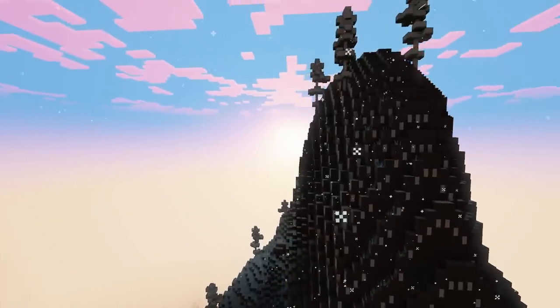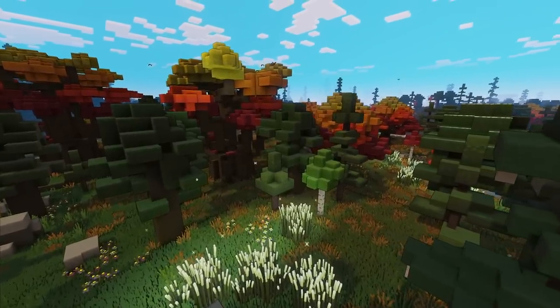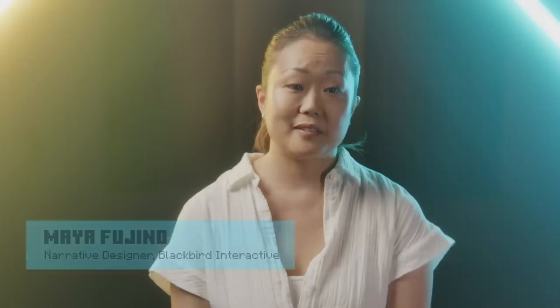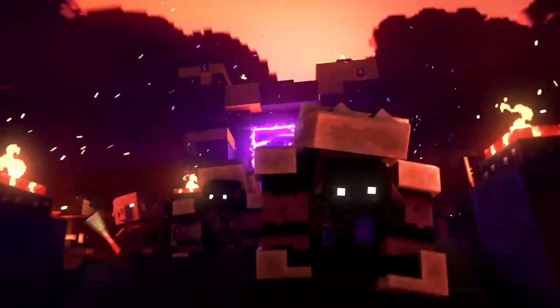It's this idyllic world. There's nothing but peace — all the beings of the overworld coexisting in harmony without fear. But then something does get introduced to their pristine world: a species called the piglins. They found their way to cross over, and they're there to devour and take everything that's not theirs.